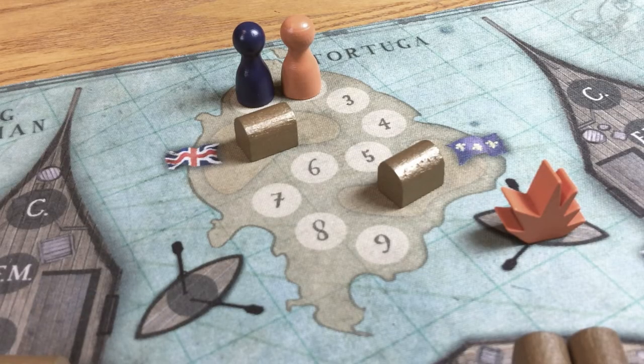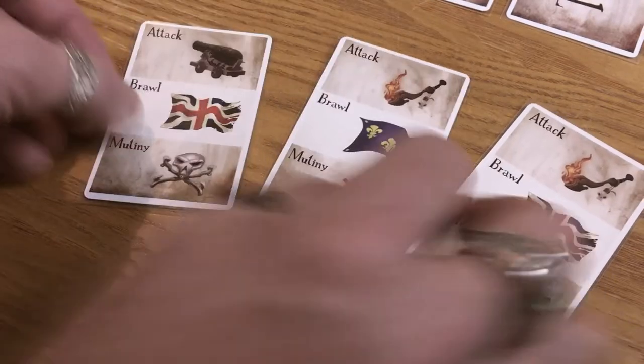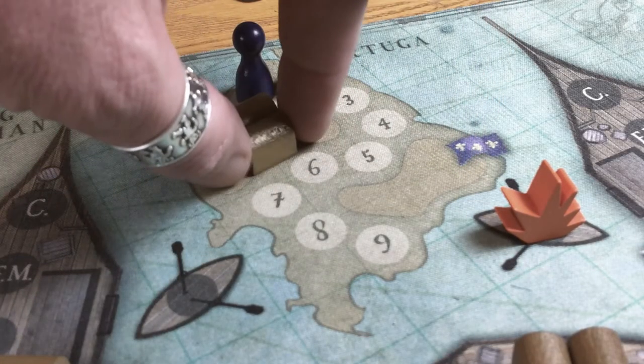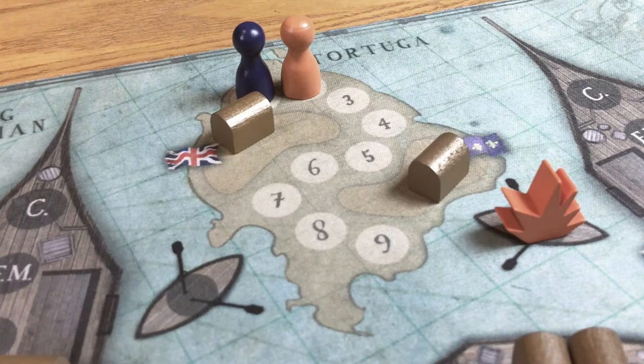If you find yourself the governor of Tortuga, you have this delightful option: call for a brawl. This is a vote in the usual way — one card per island citizen and one from the deck. Whichever loyalty is in the majority gets both the gold tokens in that hold. If it's a tie, one of each treasure goes equally on both holds if they're not there already. There will only ever be two treasure on this here island.